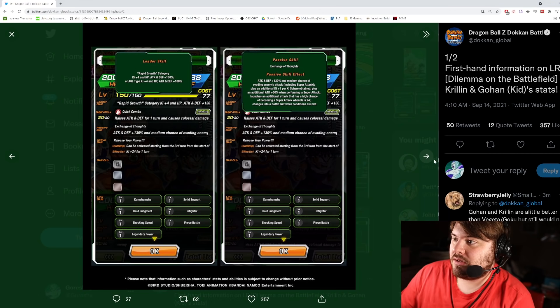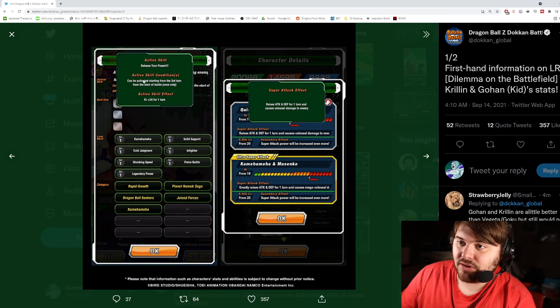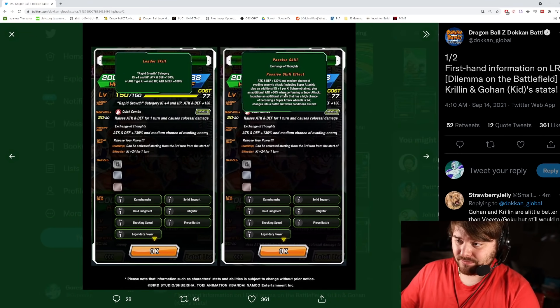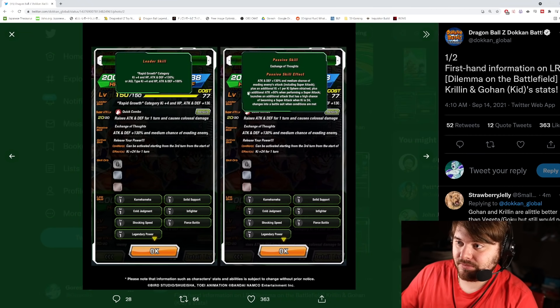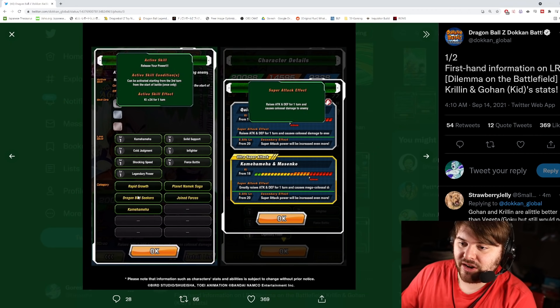They have an active skill — Release Your Power — which can be activated starting from the third turn. It's very easy to get. They actually get 24 KI for one turn, which is good to guarantee the additional attack buff. The categories are Rapid Growth, Planet Namek Saga, Dragon Ball Seekers, Joined Forces, and Powerful Comeback.